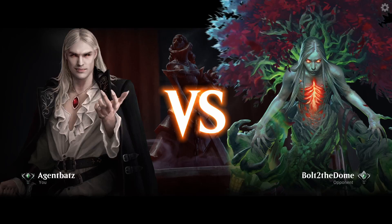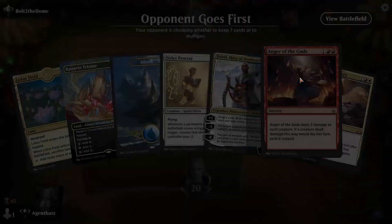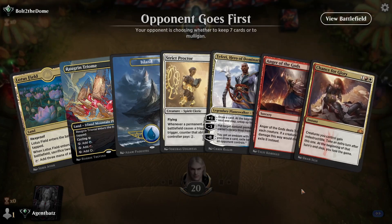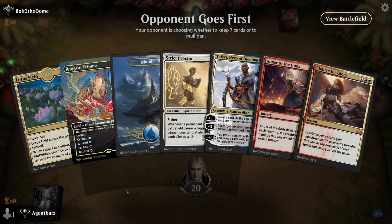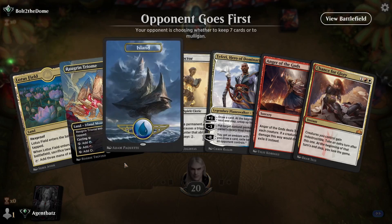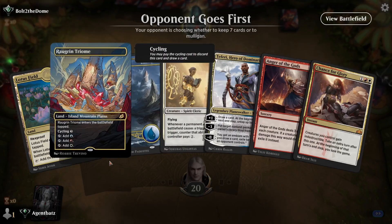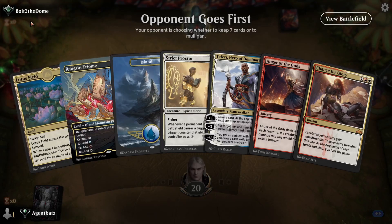Okay, Historic Best of One. The season reset puts us in Platinum Tier 4 with Jeskai Lotus Field. Our hand looks pretty good — we can play Drowned Catacomb into Strict Proctor into Lotus Field.